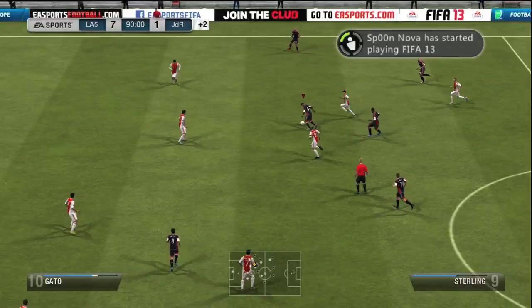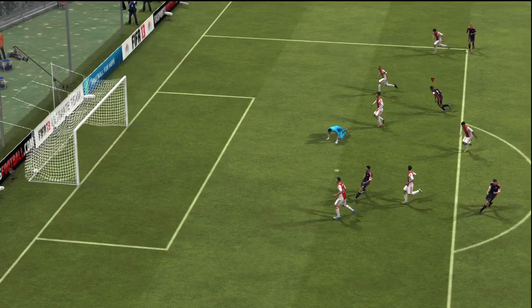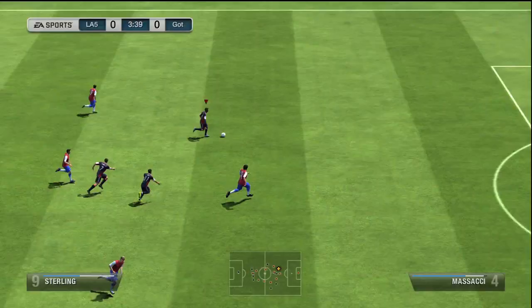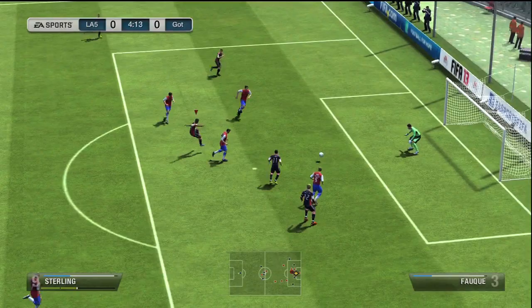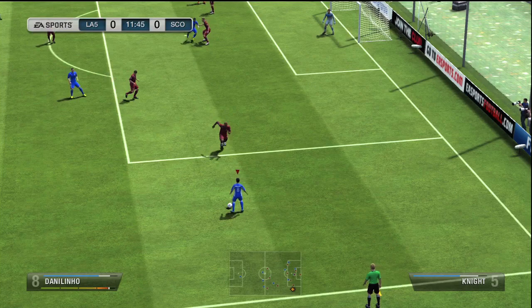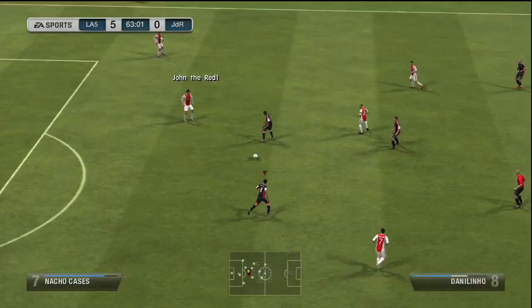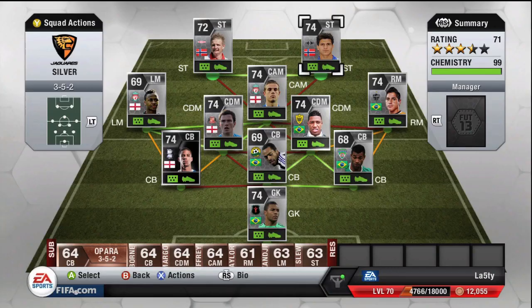Raheem Sterling is an absolute little rascal with a lot of pace and very good dribbling for a silver, plus four-star skills — a little chop and a nice shot past the keeper. Danilinho's got five-star skills and you'll see him pulling off skills, doing a McGidi spin, and finishing into the back of the net. But the best goal was an absolute cracker of a volley — just a fantastic finish.